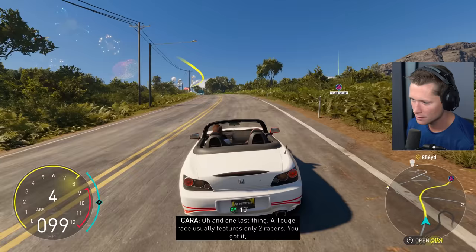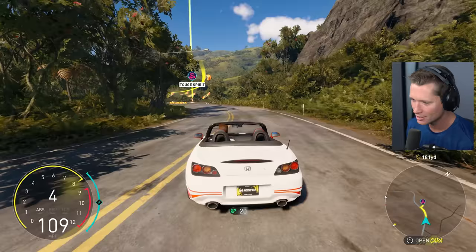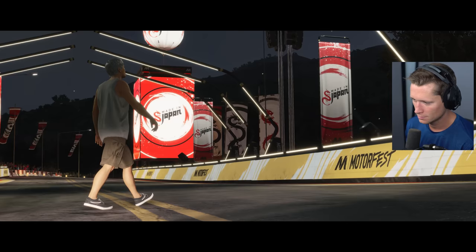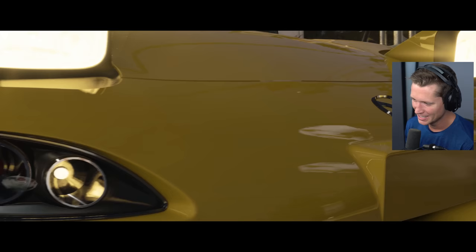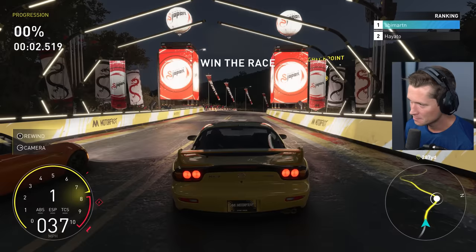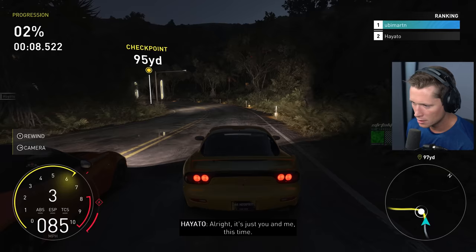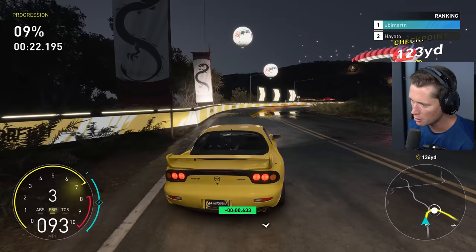It's a 1v1 duel — Toge Spirit. And we've got the Miata! I mean, come on — this is one of the most beautiful cars ever made. It's just you and me. The opponent says: 'Why don't we put the festival on hold and get a proper face-off? Let me show you what toge is all about.' Toge is drifting — it's a point-to-point race where you use drifting to maintain speed through corners.